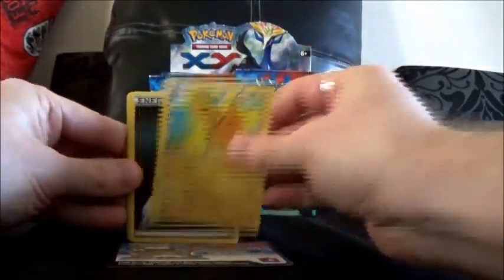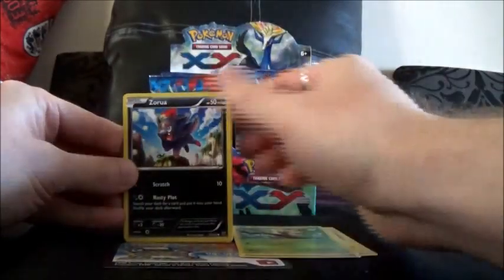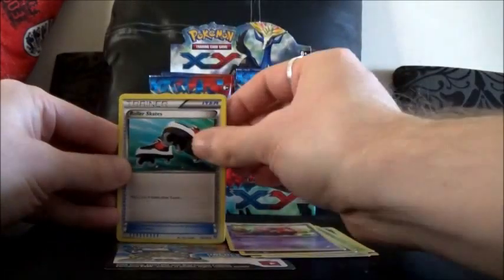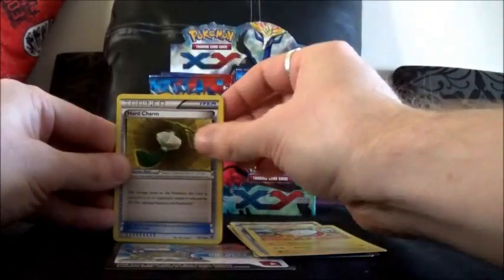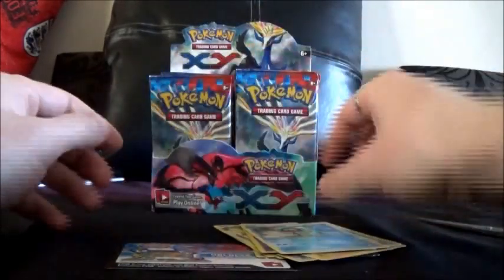So we've got Pikachu, Darkness Energy, Weedle, Zorua, Whirlipede, Zorua, Benipede, World's Gates Trainer, Electra, Hard Charm Trainer, a Spoink Reverse, and a Semi-Core Rare.